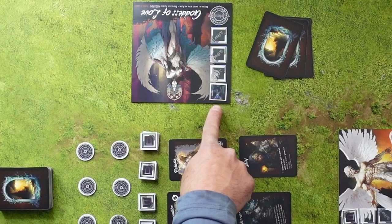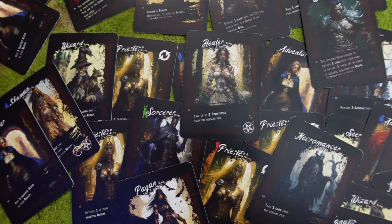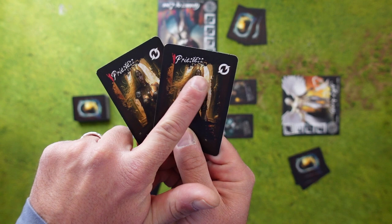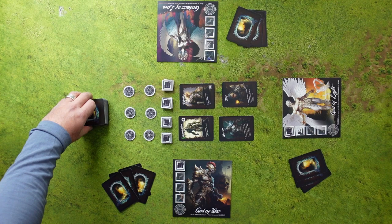The goddess of love is a little bit different because she actually starts with an active altar. Next we need to shuffle the follower cards, which are the followers that your god can get in the future. In a three or four player game we also need to remove one or two priestesses from the follower deck, depending on the player count. This is a three player game, meaning that we remove one priestess.